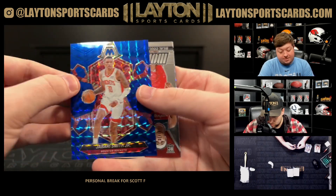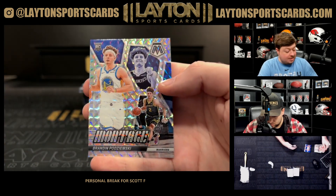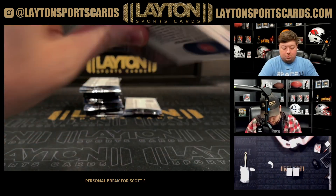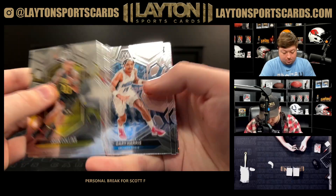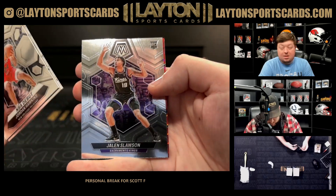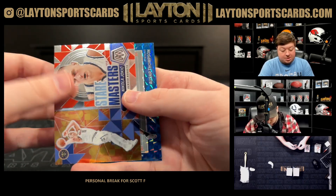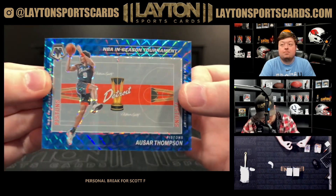Numbered to 199 for the Rockets. A Kulabali on the montage rookie and a mosaic rookie Brandon Podzemski on the montage. Jordan Hawkins, Trace Jackson-Davis, Slauson. Got a red of AI NBA Greats silver, Jalen Slauson rookie, Stairmasters Jokic, and an in-season tournament of Sar Thompson on the insert — very nice.